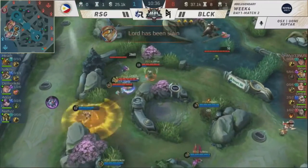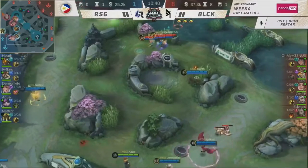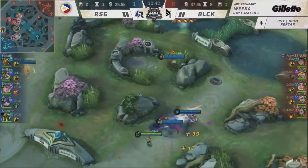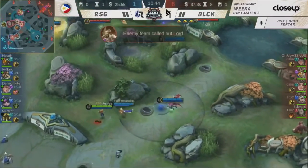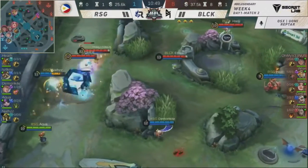Now the Lord will be slain — it's a level 1 ward though. A little bit of hope for RSG. It's a 12k gold lead at 10 minutes in. Look at the dominance from Blacklist International. I don't even think the Dominance Ice that Nats picked up earlier will reduce the healing.